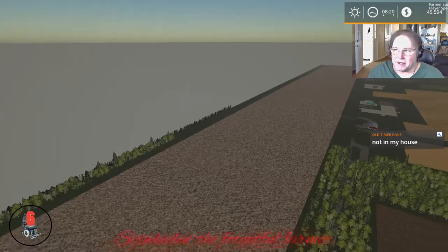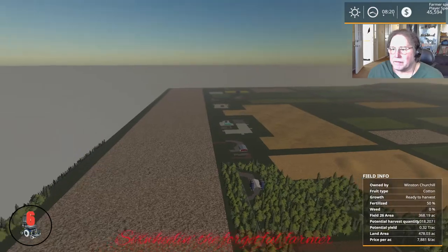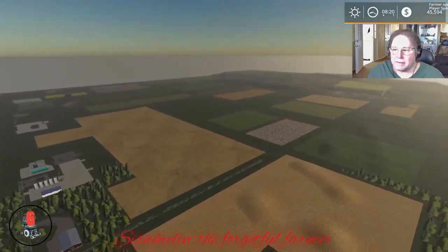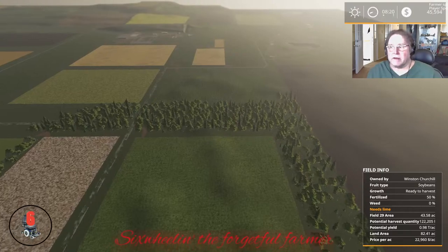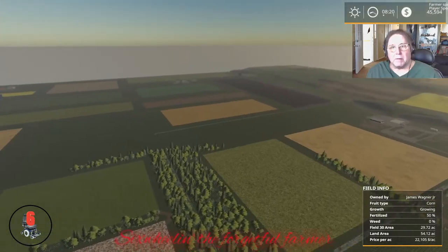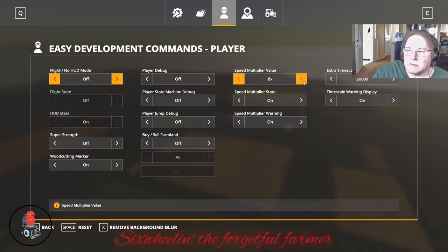Look at that cotton field! Whoo-wee, that is a lot of cotton. And again you can see the bumpy bit in the map. I don't know, we'll see how that works — hopefully it works with the combines. Lots to do. Hopefully everything will work — I think it will, I have no reason to think it won't.